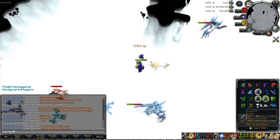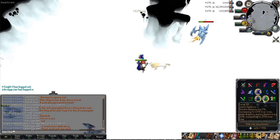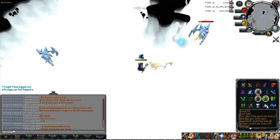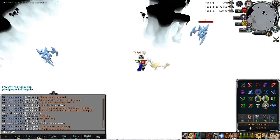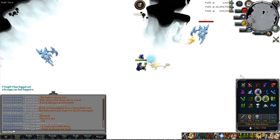Usually I get probably about 18 to 22 Glacor kills within that time, so that's pretty good. I think 30 to 40 kills an hour would be a decent amount, and I should be able to hit that mark if I was concentrating properly and brought flasks to last a proper hour. So I think I've got fairly good kill rates.